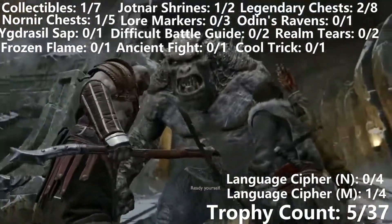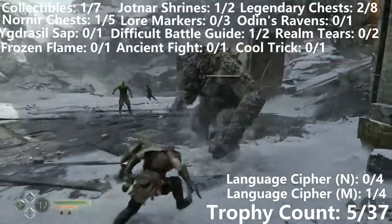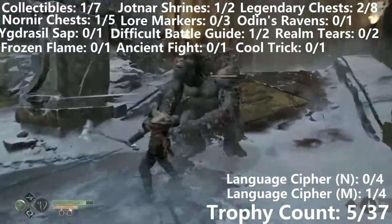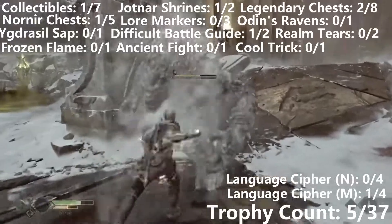If we come over to this door, we'll start the next battle of the game, which is going to be the first in our difficult battle guide. The first thing we're going to do is just focus entirely on this ogre — just unload everything that you've got. And then as soon as it starts retaliating, go into Spartan Rage mode and just beat it down until it gets into stagger mode.